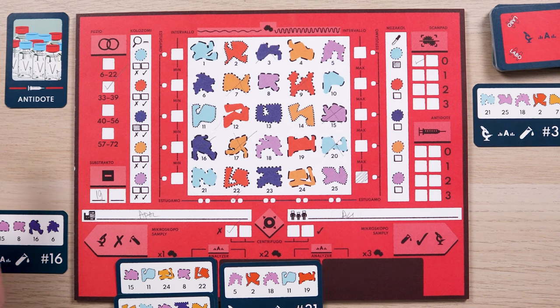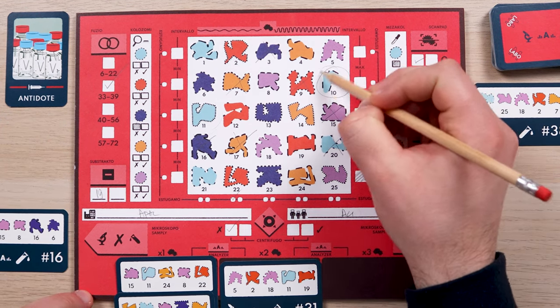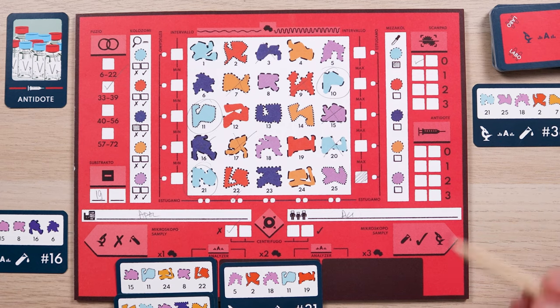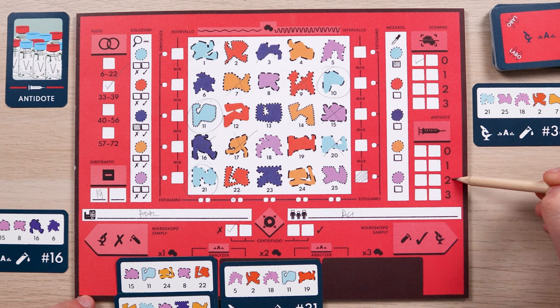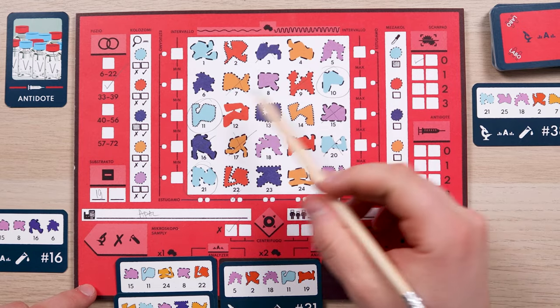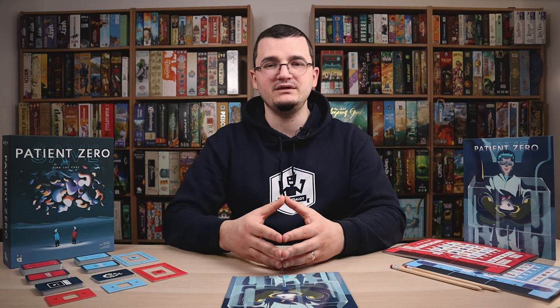The last tool card at your disposal is the Antidote. When you are confident that you know the 3 secret molecules, circle them and show your proposal to Savvy. It would then put a tick in the antidote section: in the first row if none of the molecules are correct, second row if only one is correct, third row if two are correct, and last row if all are correct. Whichever lab finds the 3 secret molecules first wins. If you use your second and last antidote card and don't find the solution, you lose, and the other team can use as many tools as needed to find the antidote. If they bust twice, both teams lose.